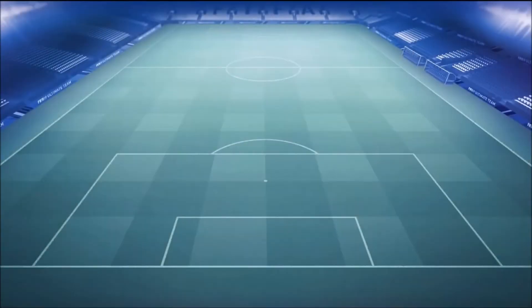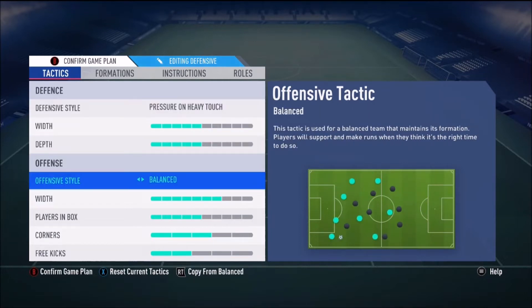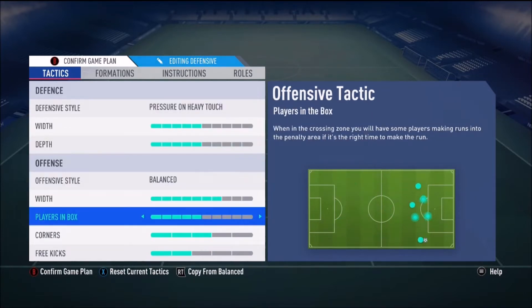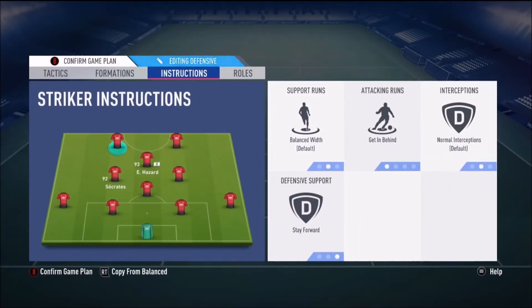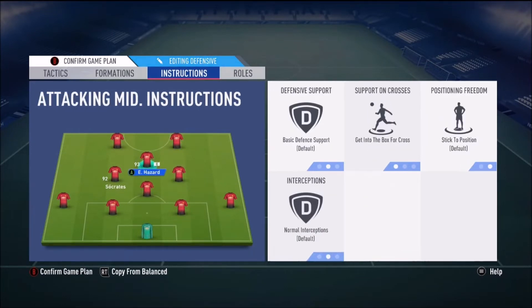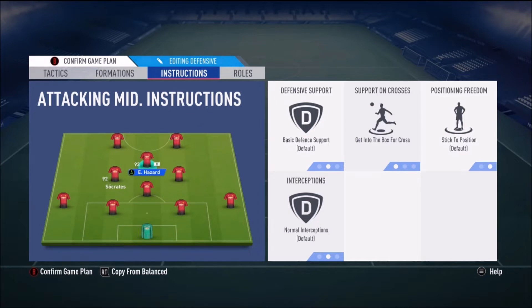I like to play attacking custom tactics. Press on heavy touch and balanced is one of them — I find this one probably the most effective out of the three I'm going to show you. I'll start off the game with this one, nice and high up the pitch. I'll have getting behind and stay forward on my strikers, and my CAM on getting into the box for cross.